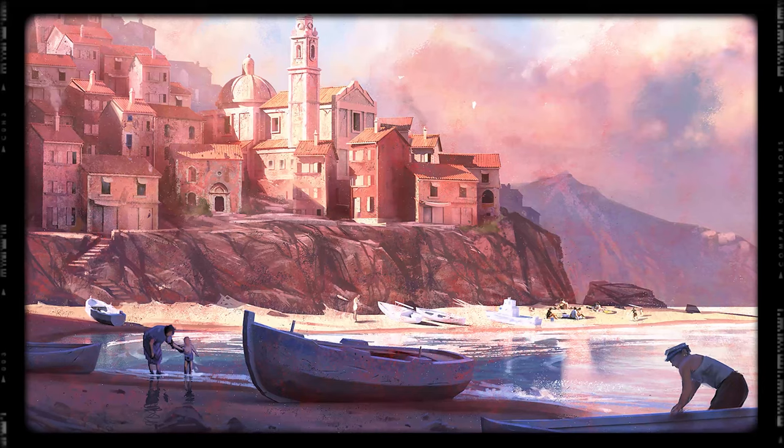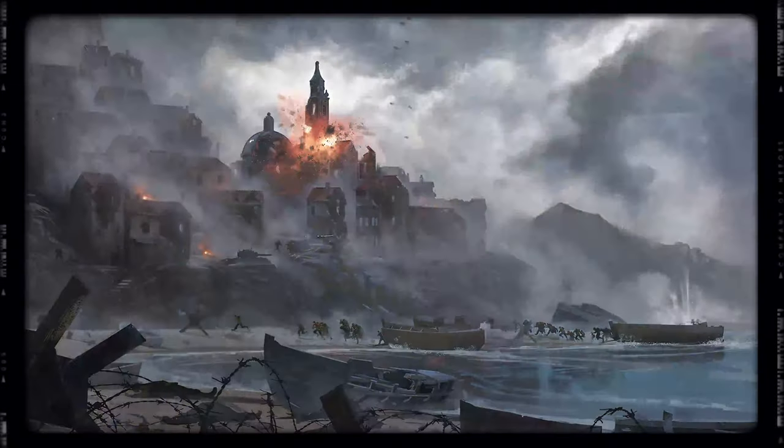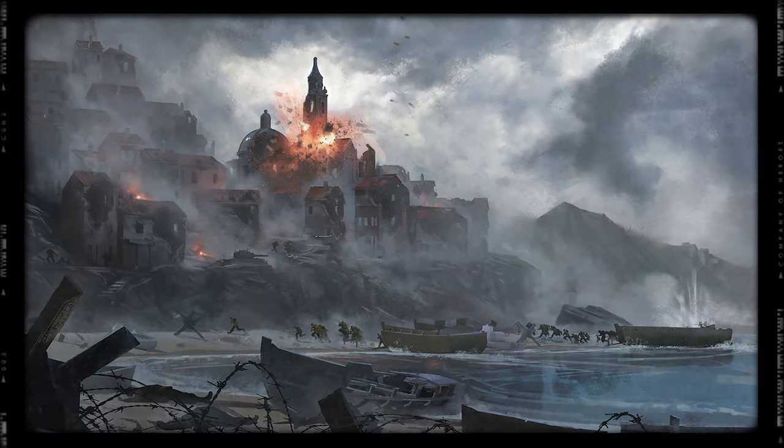The visual theme for Company of Heroes 3 is something we call Life at War, and it really helps to guide a lot of our artistic decision-making process. It's really about depicting life in the Mediterranean, the beautiful culture, and then contrasting that with war and destruction.